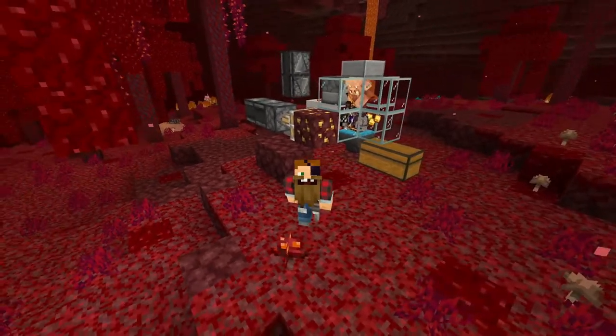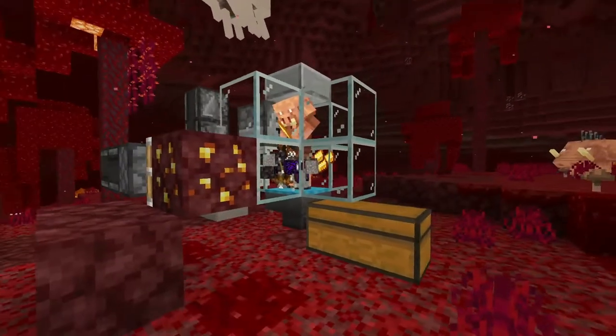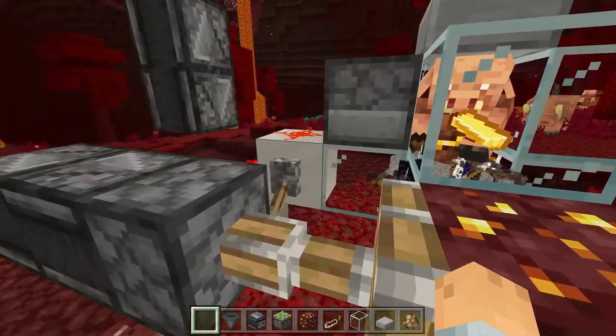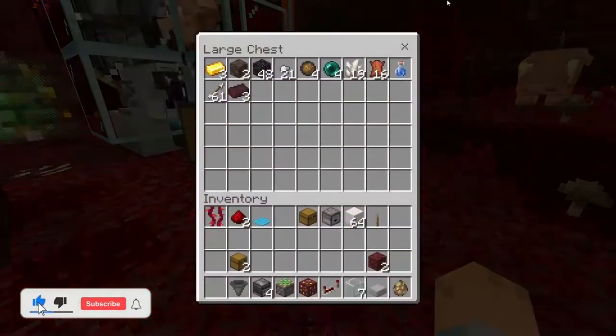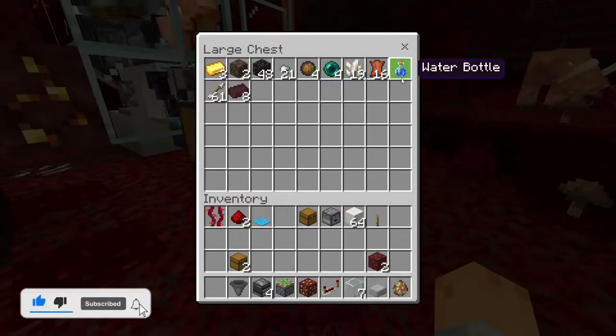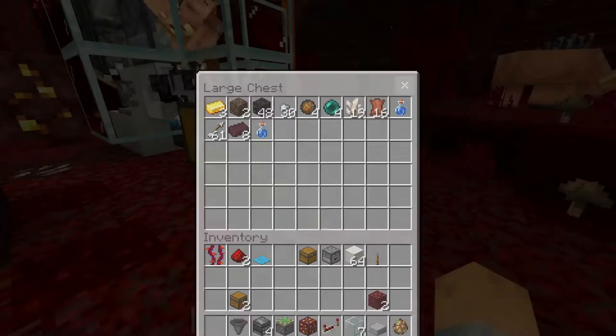Hey everybody, what's going on? It's X-Orbs here and today I'm gonna show you guys how to make a piglin barterer. Press the lever and he will start trading and bartering just like crazy, and you can see in this chest we have a ton of stuff from him. It is super simple, so I will show you guys how to make it.